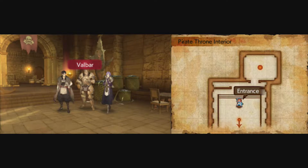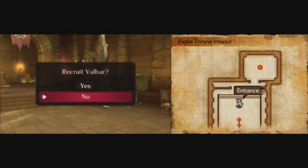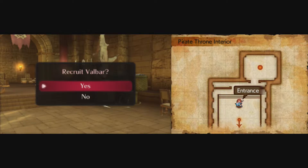All right, Valbar. What's up? 'Look who the cat dragged in! I'm Valbar. You really saved my bacon back there. And since that bastard Barth is dead, my family can finally rest. Got a little emotional there. Is there anything I can do to thank you? I'm not good at much besides cracking skulls, but if you need skulls cracked, I'm your man. What do you say?' Recruit him? Yeah, why not — he seems like a cool, powerful unit. Welcome to the group, Valbar.